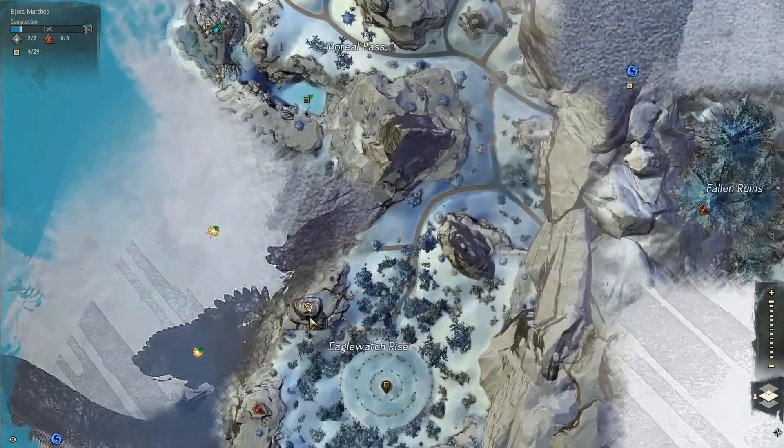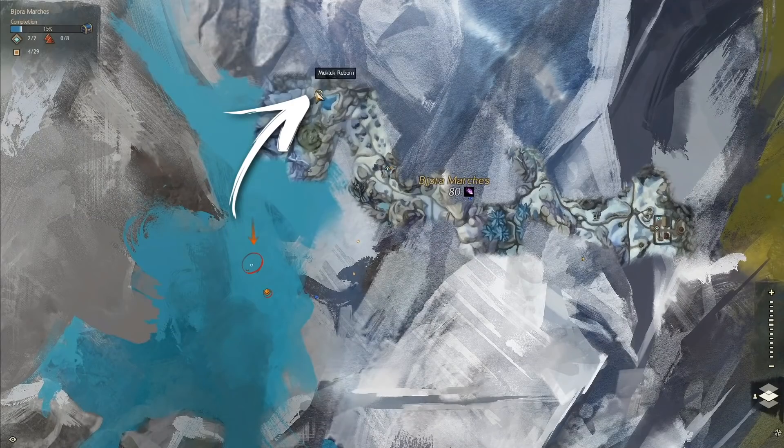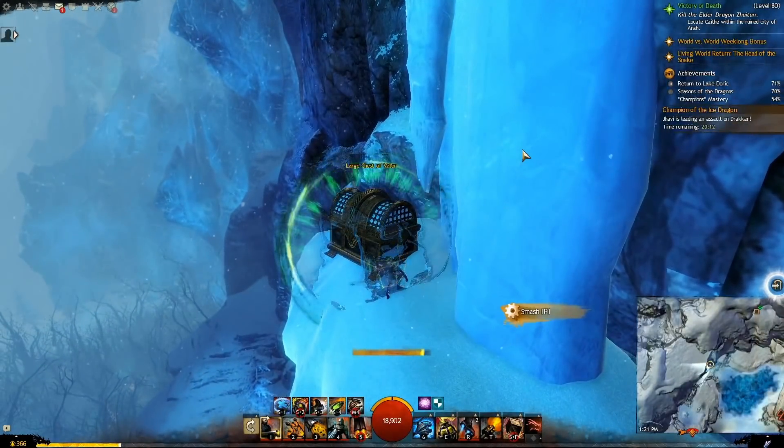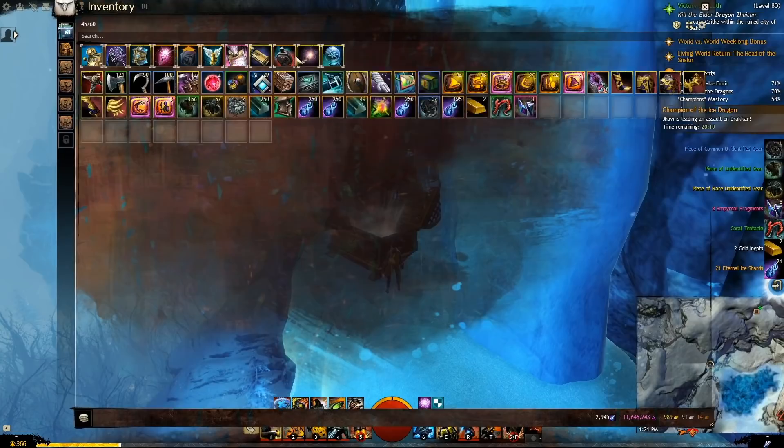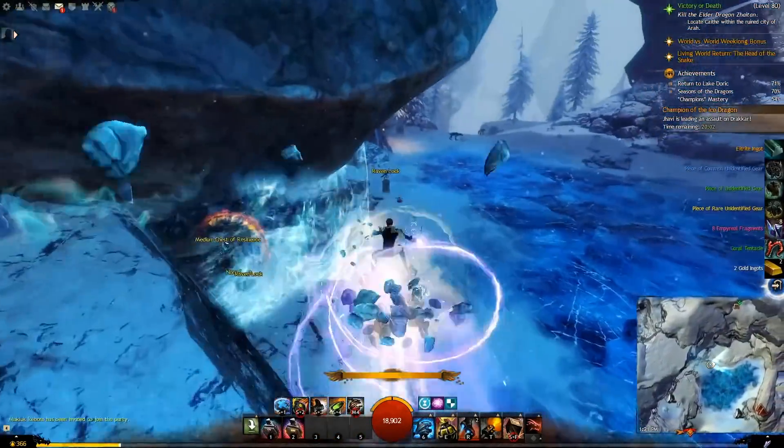The second way I prefer to obtain them is Alt Parking. There are three massive treasure chests in Bjora. Once you have the Essence Manipulation Mastery to open them, you can park a character you aren't playing much there. Then, once a day, log in, open box, get loot, log out.